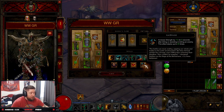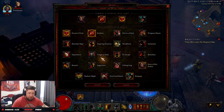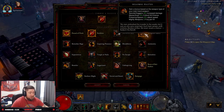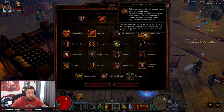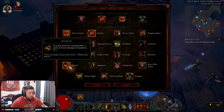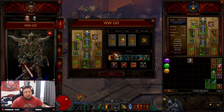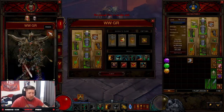For passives: Boon of Bul-Kathos for cooldown reduction, Ruthless for additional damage, Pound of Flesh to get health globes, and Rampage for increased damage and strength. With Ruthless, you have swap options — Tough as Nails, Nerves of Steel, Weapon Master for increased damage, Berserker Rage to keep fury near maximum, or Brawler. You have a lot of options to filter through based on what you really like — it's totally up to you.